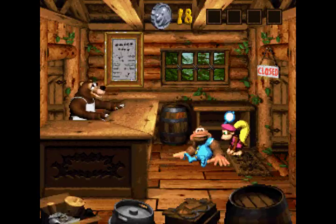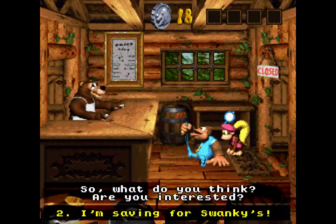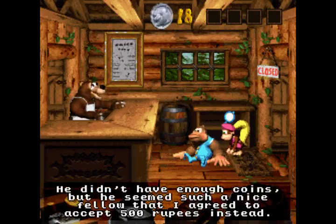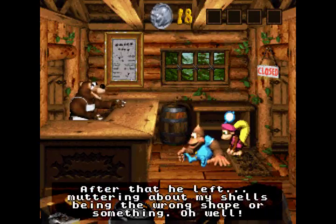Although, interestingly enough, if you turn down, I'm saving for Swanky's. Are you sure? Some cheeky lad called Link was in here just last week, and he asked about the castle too. Didn't have enough coins, but he seemed like such a nice fella that I agreed to accept 500 rupees instead. And then he left, muttered about my shells being the wrong shape or something. Oh well.